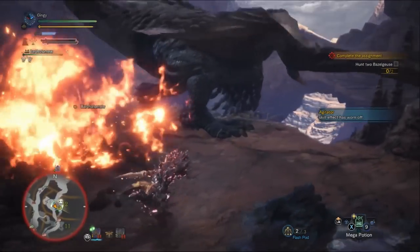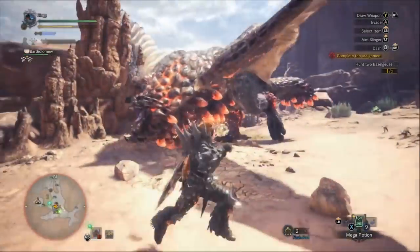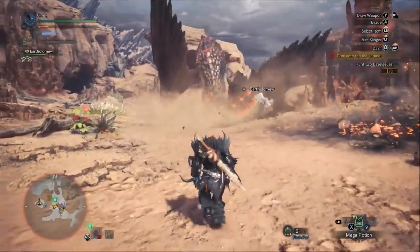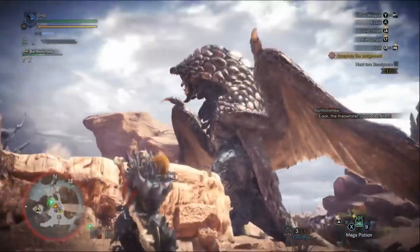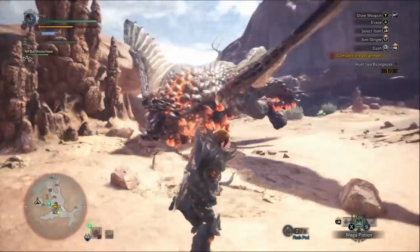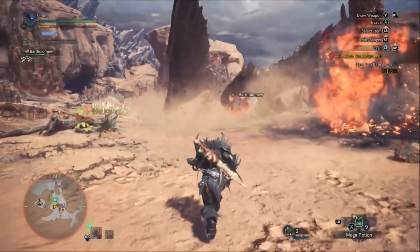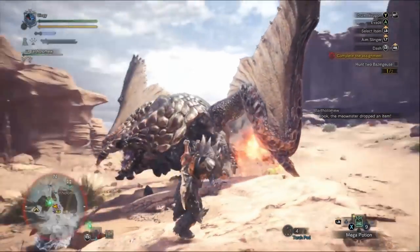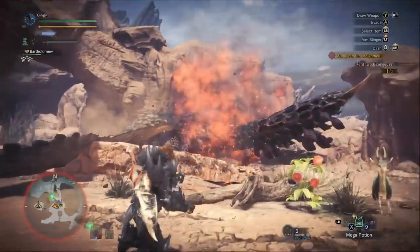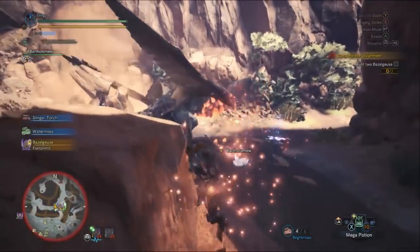He also has a tail smash move, which only happens if you're behind him. It's pretty obvious when he's going to slam because his tail will be lifted in the air. Another move is similar to the head rush, but he'll drop egg sacs on the floor and slam them causing them to explode, all while slightly rushing forward to headbutt you. You can run away or dodge roll, but definitely don't be underneath him when this happens because the egg sacs do more damage than just the head rush, and you'll also be set on fire.